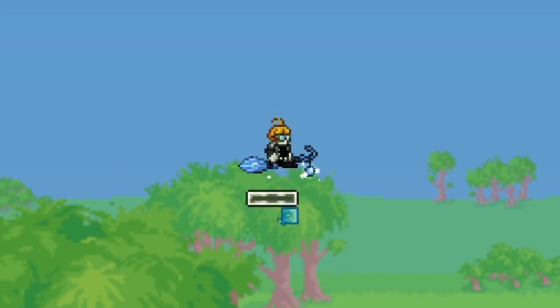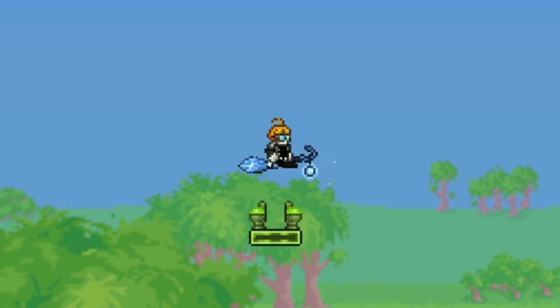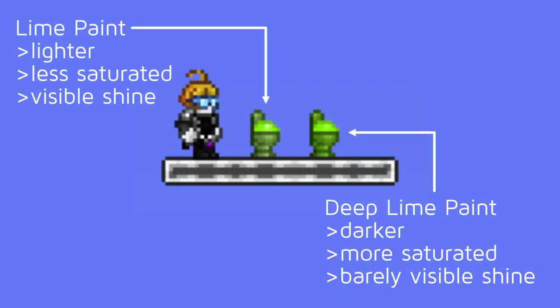Let's start with the head. The first item I used are white team blocks where I placed two solar toilets on opposite sides, facing away from each other with a gap in the middle. The toilets are painted with just lime paint, because painting it with a deeper paint kind of gets rid of the shine. That's actually something you need to look out for when using paint, so it's a good idea to try both versions before settling with one.